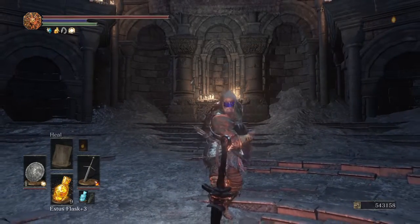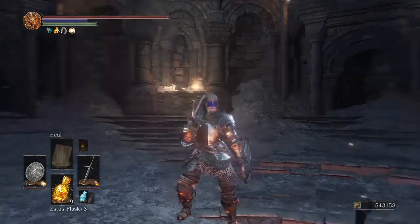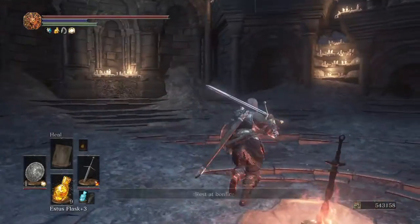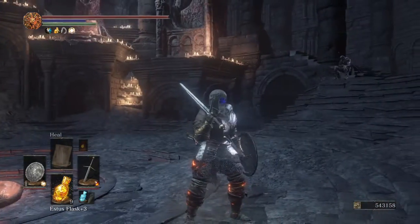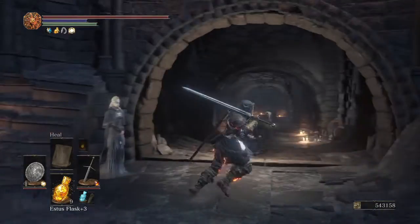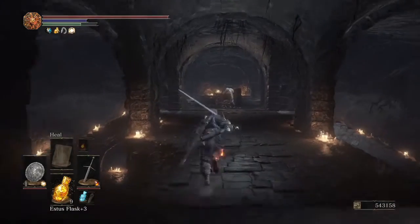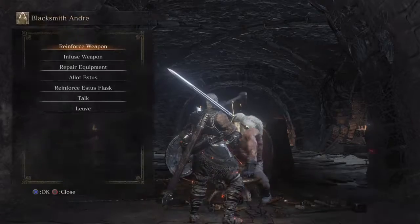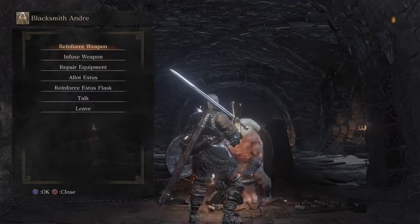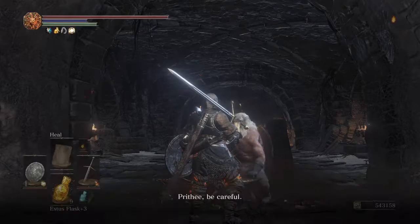Welcome back - we've done a little bit of jolly cooperation and collected a bunch of souls, so now we can update our character and get him ready for the main game. The first thing we're going to do is see if we can update any of our equipment. No ester shards, and we need six large titanite shards to do anything with that, so nothing there.